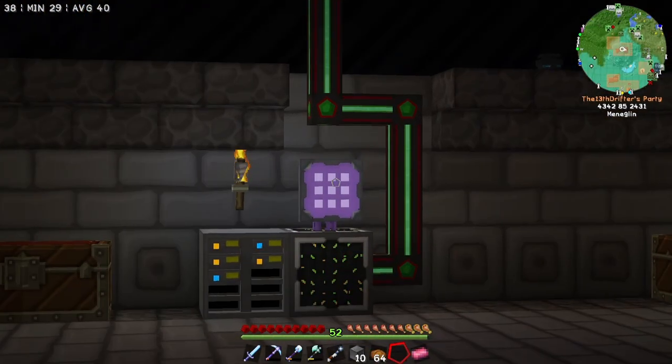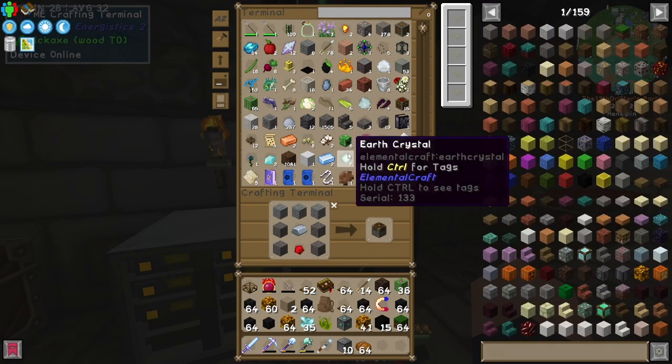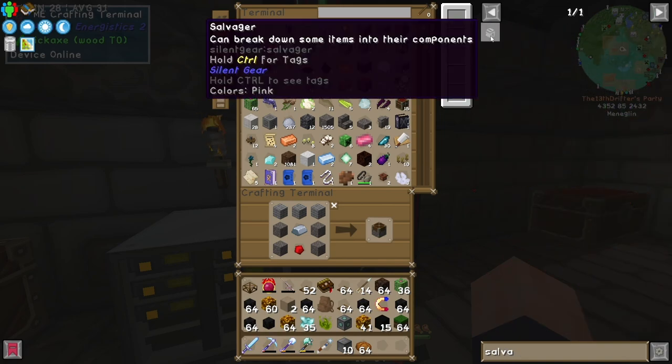All of which can be found in there — well, everything except the piston apparently. Let's just fix that. And there we go — one piston in the top. Now we can make ourselves the salvager.